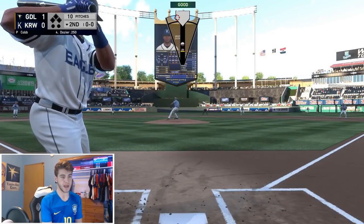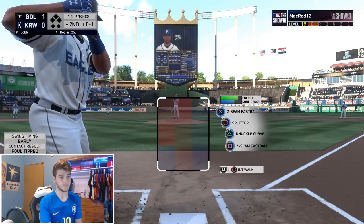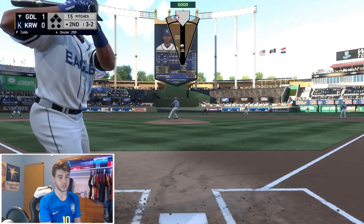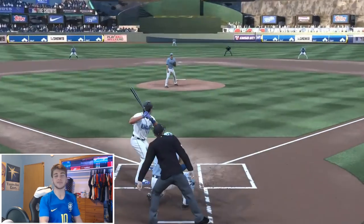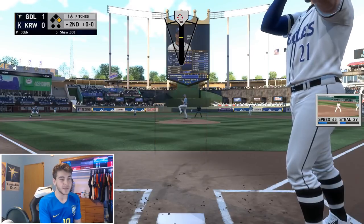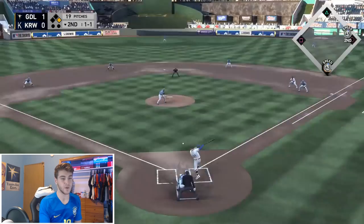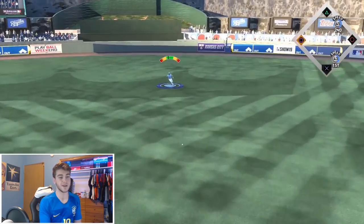Brian Dozier definitely still has some power — even though he had a bad last year, he's got some power in that bat. Going to go back up to that up-and-in two-seam fastball. That was a hot one — come on, give it Blue. I don't know, man — if you ask me, send him back to the dugout. My analog placements are terrible right now. Four-seamer basically right down the middle.